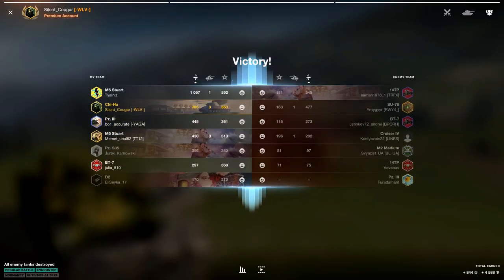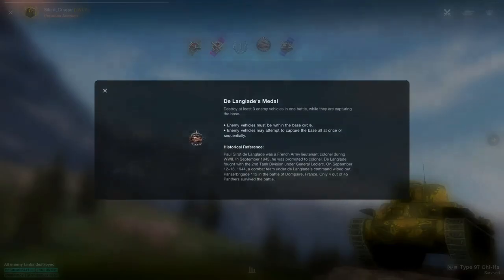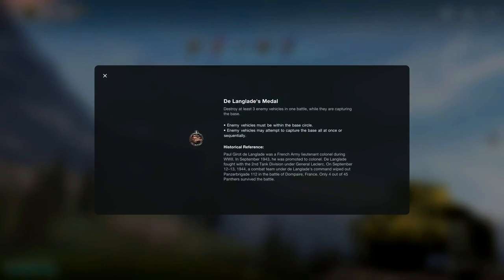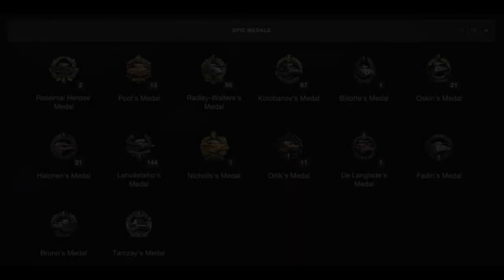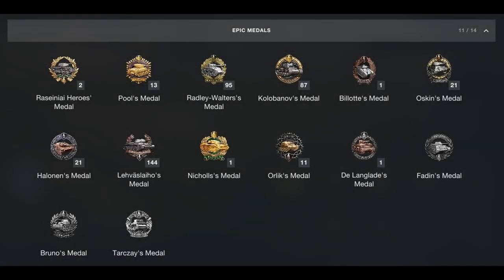Now, in the game, as I've said before: destroy at least three enemy vehicles in one battle while they are capturing the base. Enemy vehicles must be within the base circle, or enemy vehicles may attempt to capture the base all at once or sequentially — i.e., one at a time. If you don't have this medal and you're wanting to try and achieve it, try it in the lower tiers. That's the easiest place to find newer, inexperienced players in encounter battles trying to get the base. There are 14 medals, as you can see here.